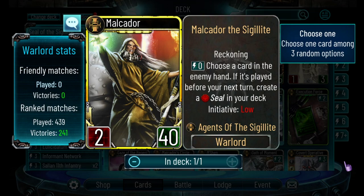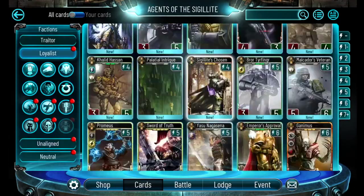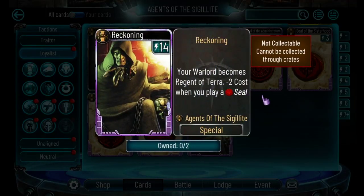In this video I'm going to talk through my Malkador deck and why it works, then we'll look at three of my most recent and favorite matches. Malkador himself - first of all, I've got around a 55% win rate with him, so he's been reliable for climbing rankings. He has low initiative which is kind of bad, but a great reckoning to compensate. His ability is one of the very few zero-cost abilities - it lets you choose a card in the enemy hand, and if that's the one they play on their turn, you create a seal. His reckoning starts at 14 energy and its cost goes down when you play a seal, so my entire deck is built around getting seals out as often as possible.